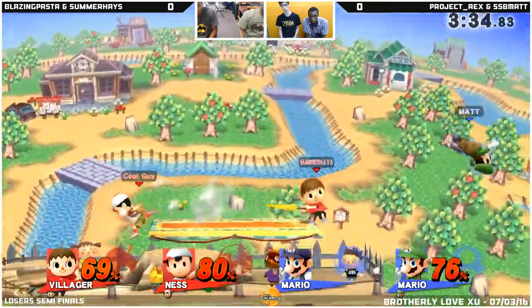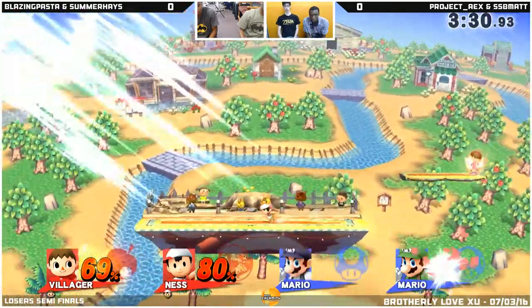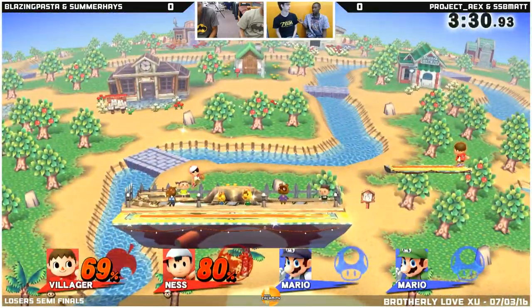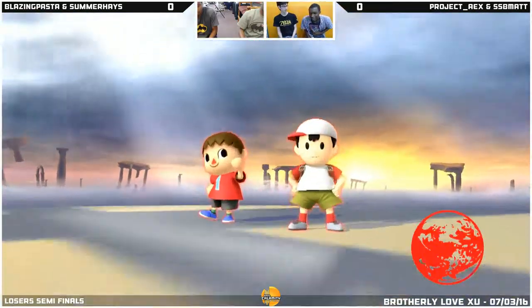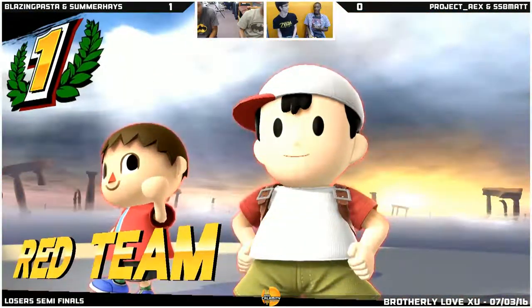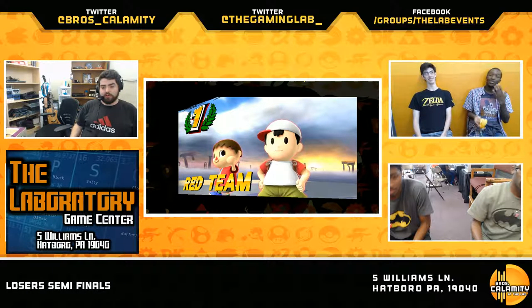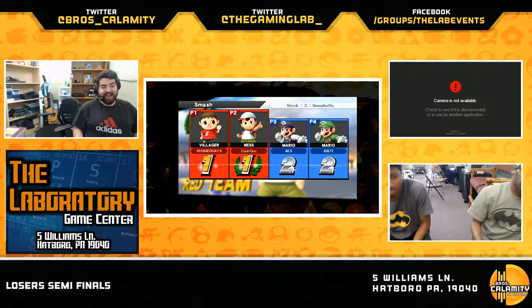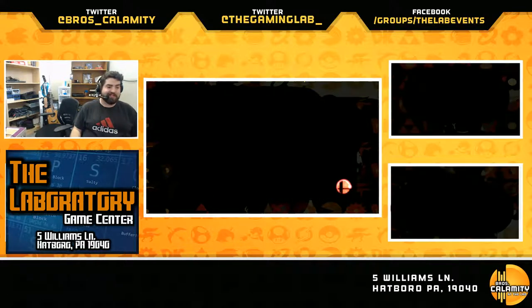Look at this — they're just racking up as many little combos as they can. They're at about the same percentages, so they're looking... oh, what a great combination there! Forward throw and a forward smash on the platform. Fantastic finish for the red team for round one. Yeah, even there in disbelief seeing from the stream — that was crazy.